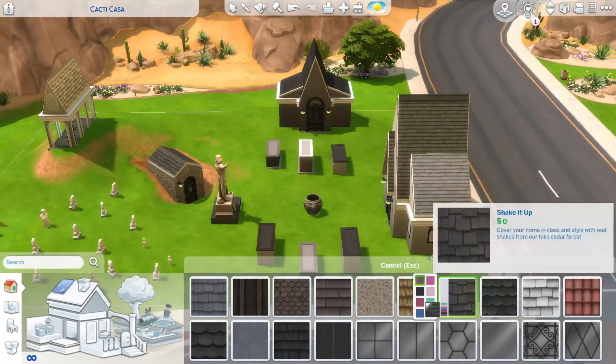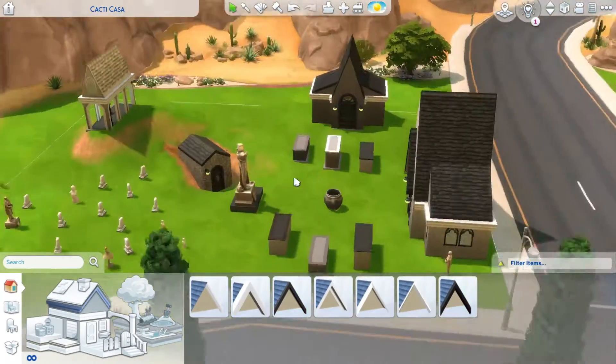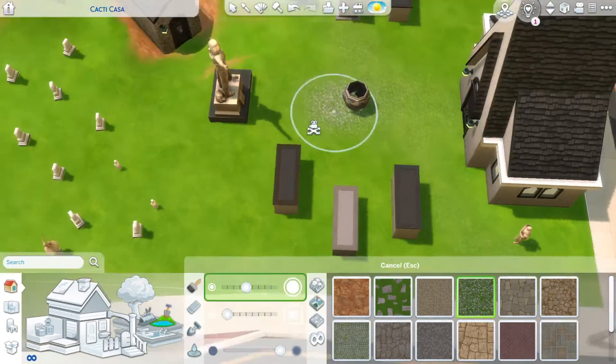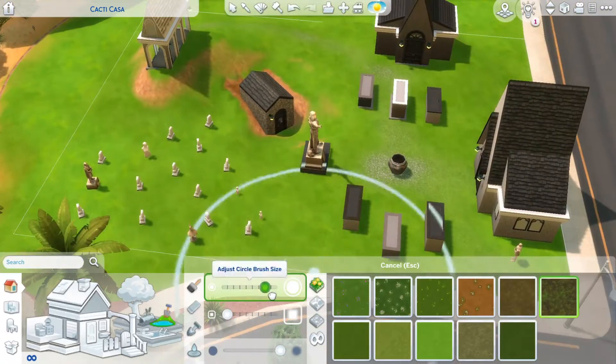Now I'm putting down some lights so you can actually see where you're going when it's dark. I also colored the roofs — I hadn't done that yet; not sure why I did all the other colors but forgot the roof for some reason.